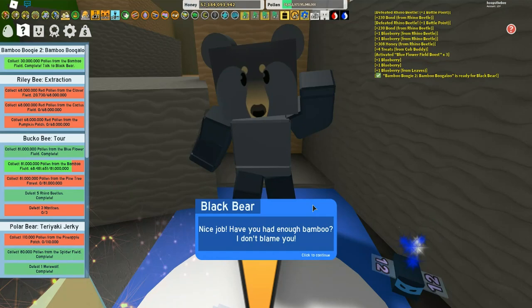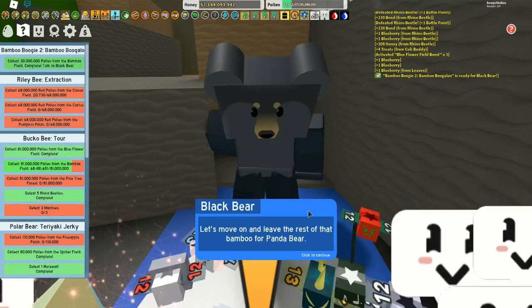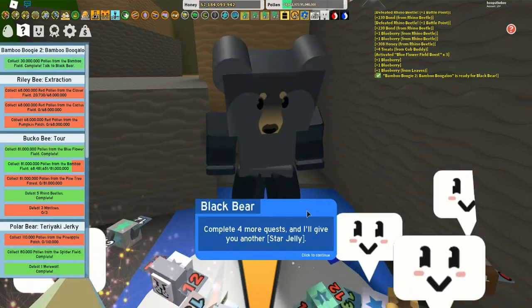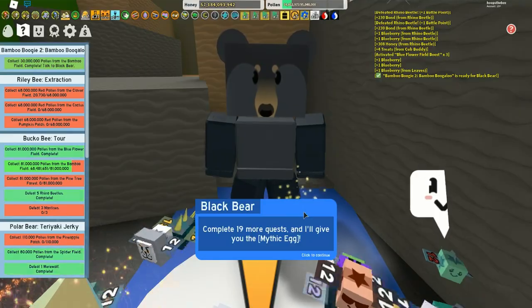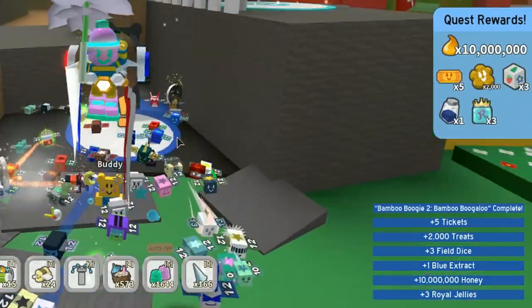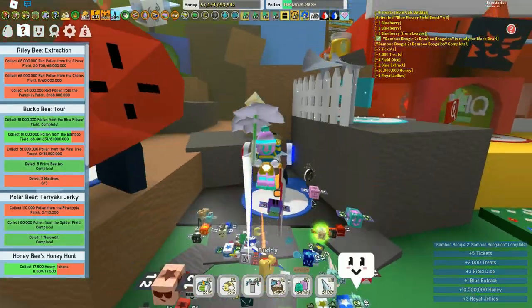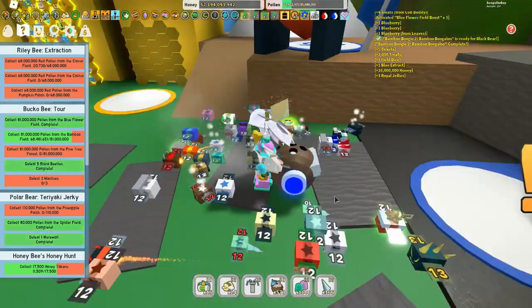We started with the Bamboo Boogie 2 Boogaloo — it was 30,000 pollen from the bamboo field, pretty easy. The reward was totally worth it because you got a blue extract, five tickets, treats, and some field dice. Totally worth the effort.